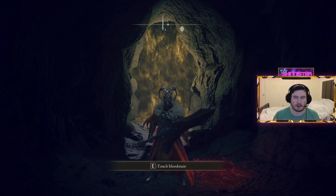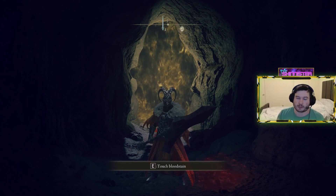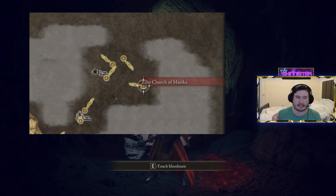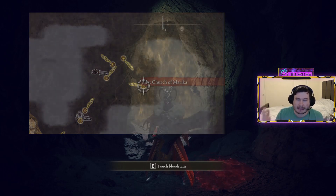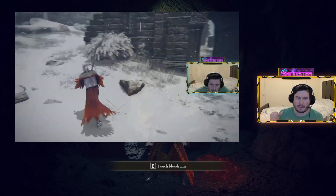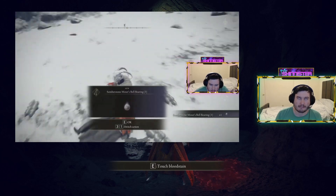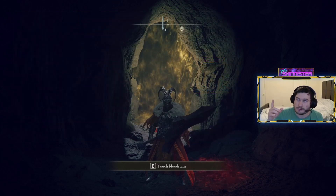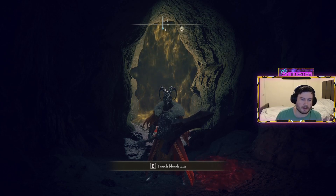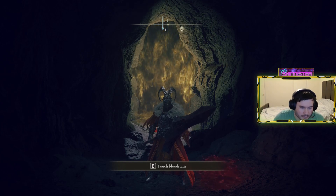You can grab a Somberstone's Minor Bell Bearing Three over at the First Church of Marika, directly southeast of the Freezing Lakes Site of Grace. And if you're at this boss fight, the Freezing Lakes Site of Grace is one you at least have easy access to at this point. I'm sure I can edit in an overlay of exactly where to find it at the church. By now, gathering up the runes for those purchases shouldn't be too much of a pain. The weapon does considerably more damage when leveled and should make this fight a breeze.